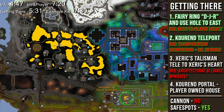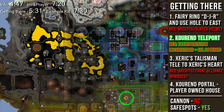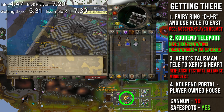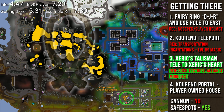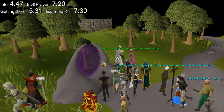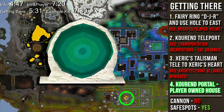The next fastest option is entering the catacombs' main entrance using the Kourend Teleport spell after reading the Transportation Incantations book, requiring level 69 magic — I'll link that guide in the description below. The third option is using a Xerics Talisman to teleport to Xerics Heart in the Kingdom of Great Kourend, available after completing the Architectural Alliance mini-quest. You can also use a Kourend portal inside a player-owned house — at World 330 at the Rimmington House Portal you'll find hosts with their houses open; just use their Kourend portal to travel straight to the Kingdom.